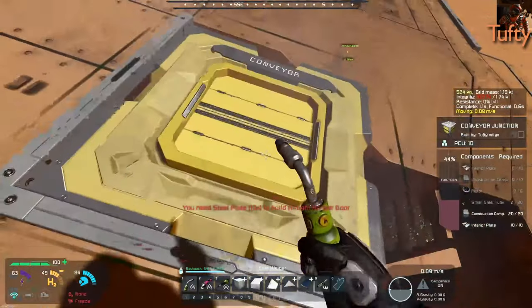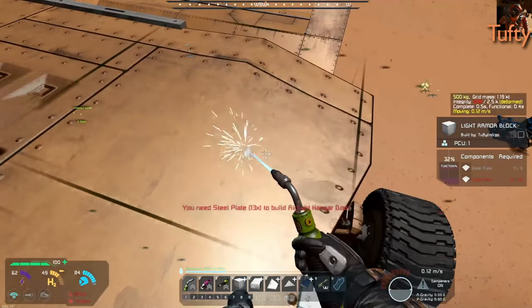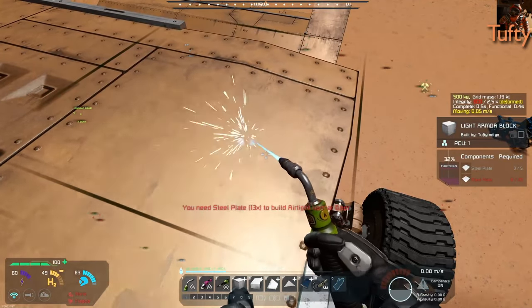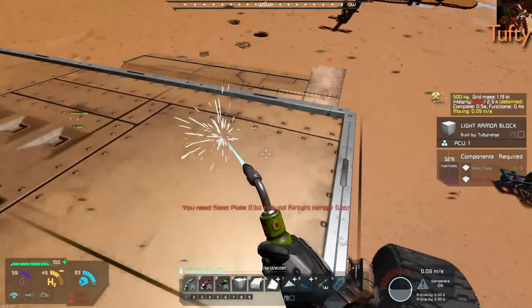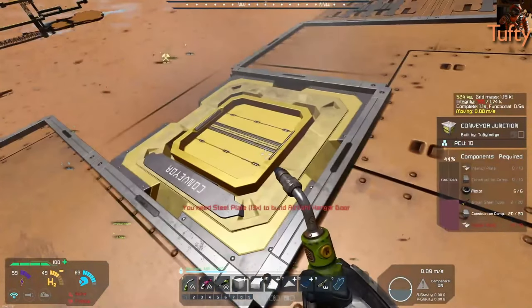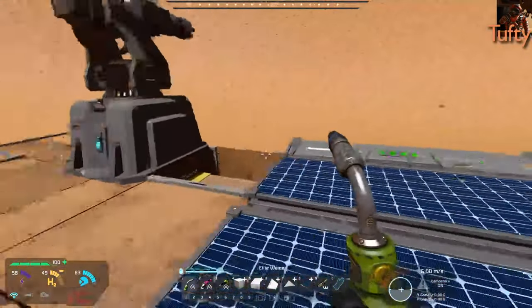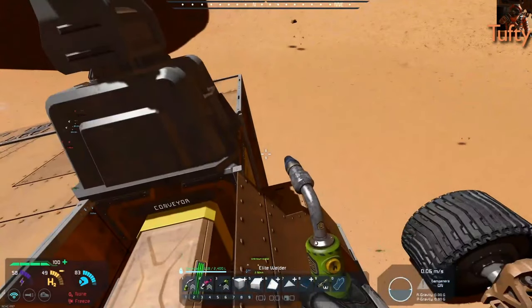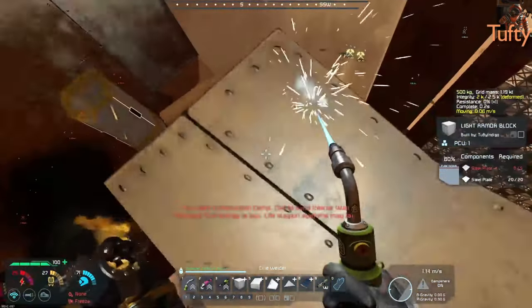What is our objective for today then? As I understand it, we should probably finish flooring up the aircraft parking bay and then start digging out a vehicle parking bay. I am happy to leave others with the task of digging the vehicle parking bay. I would like to get some space dug out above and behind the aircraft parking bay that we can use for living quarters.